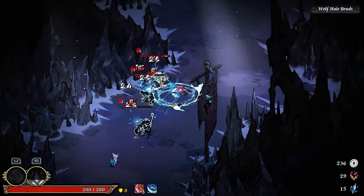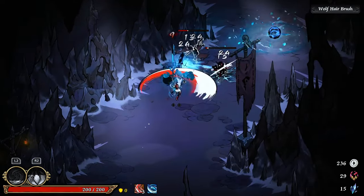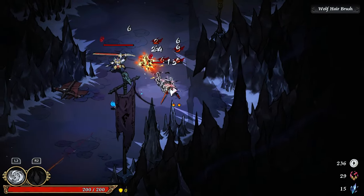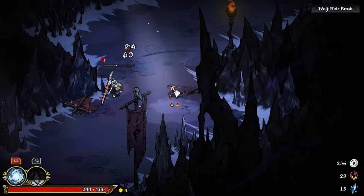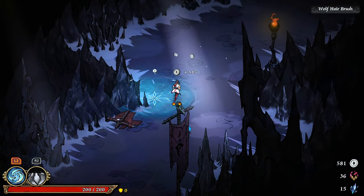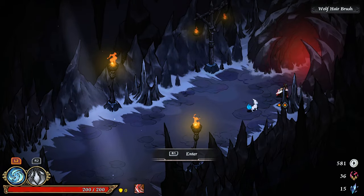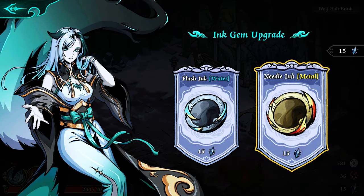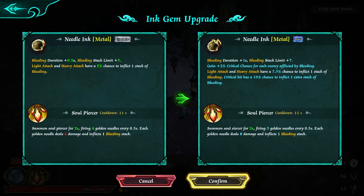The bleed is doing decent damage, I have to say. I just realized I wanted to take another weapon, but I guess it's okay. Die — nice! That's actually a decent amount of gold. Okay, so shop — we want to upgrade metal, right? What is it going to give us? Stack limit seven, so plus two, then two percent critical chance.